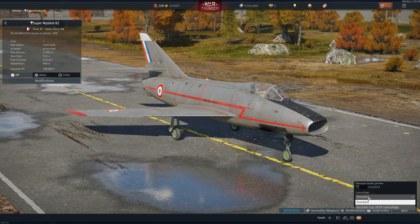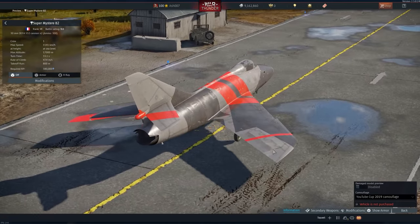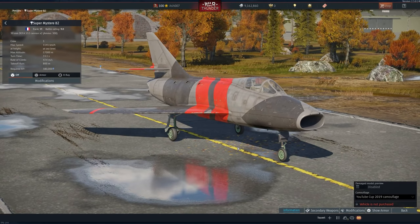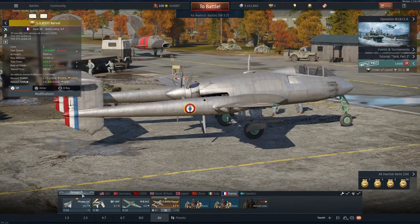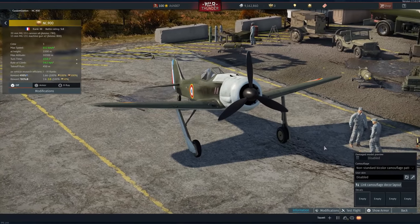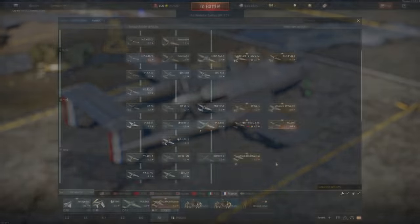France has three rare or exclusive vehicles you can't easily get hold of. The first is the Super Mystère B2 — but not just any Super Mystère — this is the YouTube Cup 2019 camouflage version, which is a separate vehicle. There is one content creator who owns this — OrangeDoom — who won it as part of a winning team. There's also the NC.900, essentially the Focke-Wulf 190 for France, and another single aircraft — the MB.152.